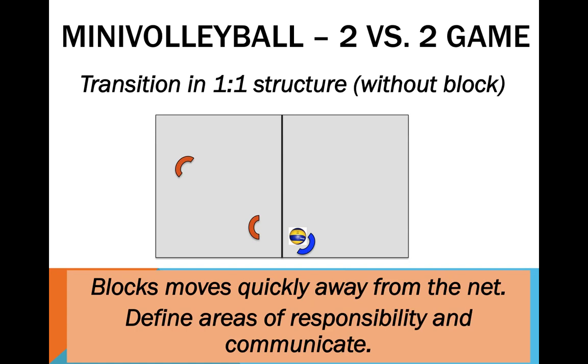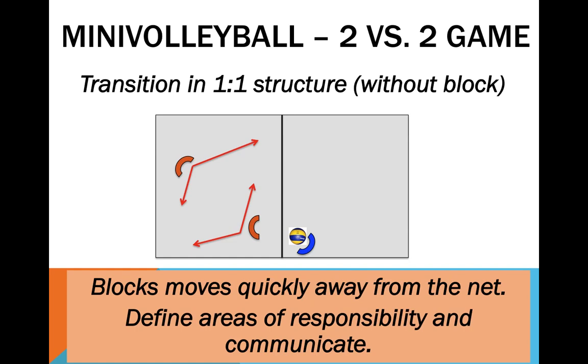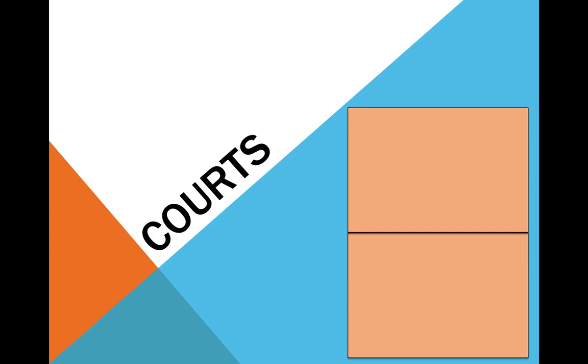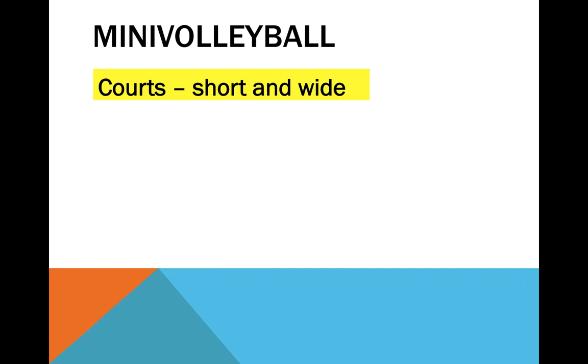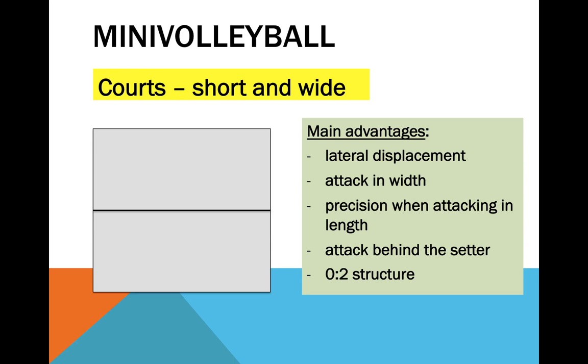If the set is of poor quality or the attacker is weak, the blocker may simply leave the net and assist in defence. Regarding the courts: we can make them long and narrow, which promotes certain game behaviours, or short and wide, promoting a different set of behaviours — it all depends on our goals and the actions we wish to prioritise. If the purpose is to play with handicap, asymmetric courts could do the trick, as could special asymmetric rules.